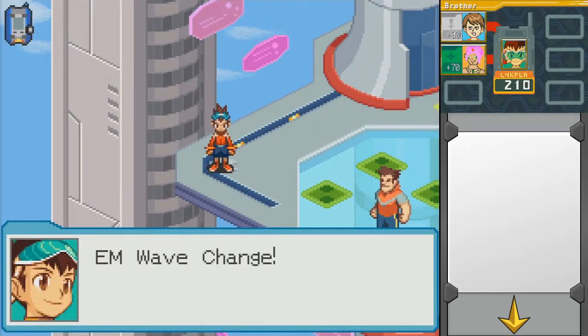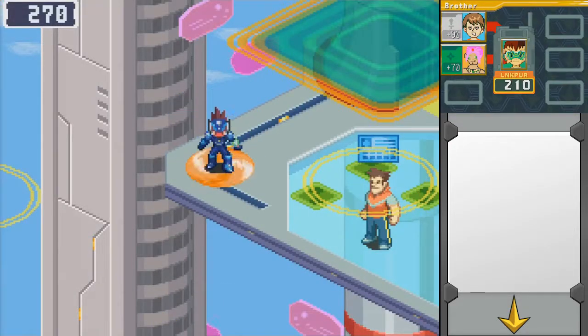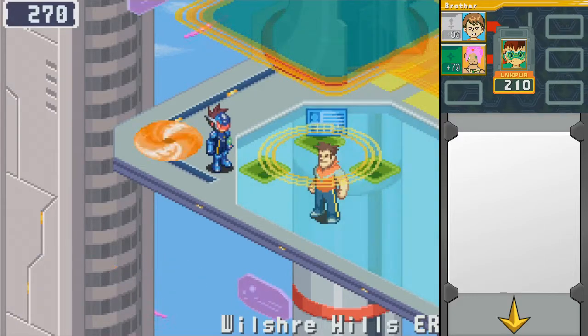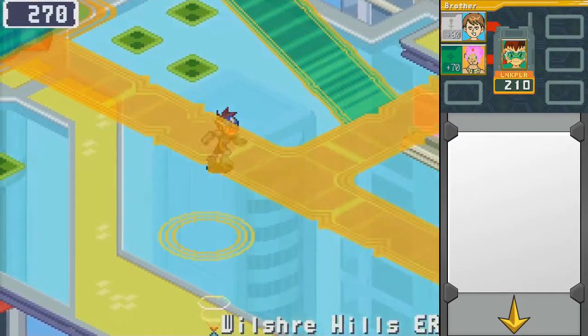I'll just pulse out and pop back up, because the encounter rate is so obnoxious. It's just the issue in this game, and that's probably why I don't remember doing a lot of side quest stuff. Especially for post-game — it's like, hey, do you want to go do this thing? And then I think to myself, I don't want to deal with all those encounters, so that's gonna be a no for me. Sorry — squeaky chair.